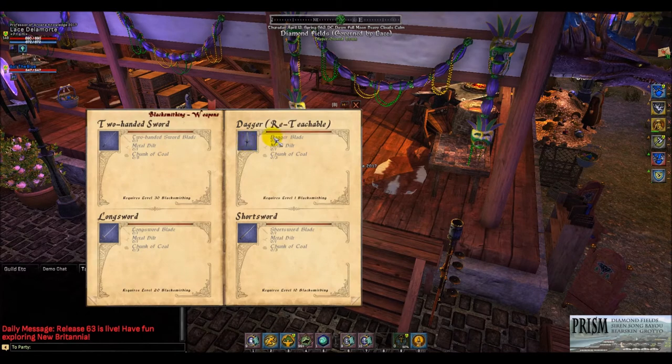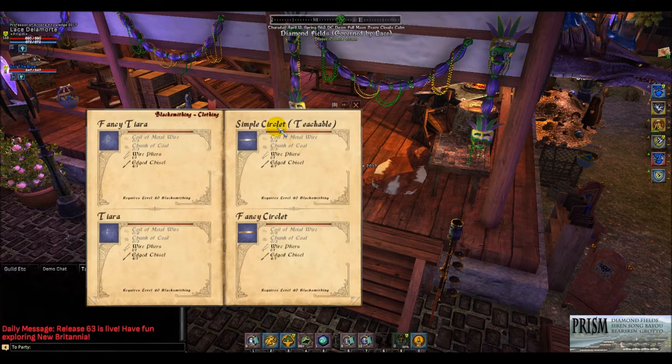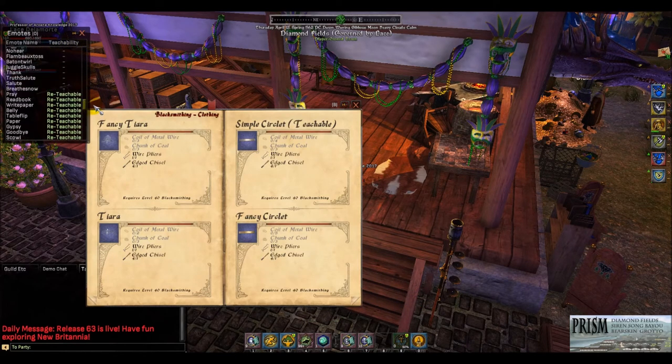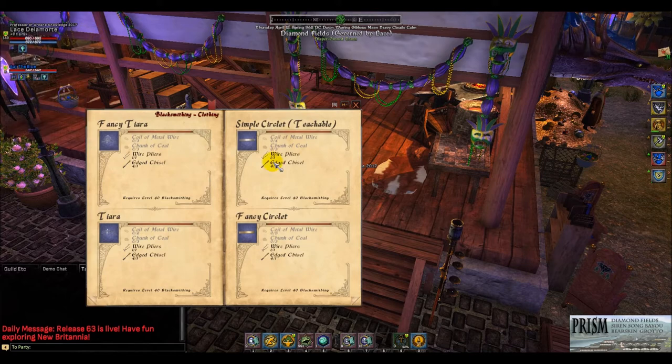With reteachable recipes, if you're in a group you can take the little picture icon and drag it into the trade window to teach that recipe to somebody. Anything that says reteachable can be discovered but also traded. Teachable recipes you can trade to someone but they can't pay it forward. Reteachable means they can pay it forward. Same concept with emotes — you can sort emotes to find the reteachable ones and drag them one at a time into a trade window to give another player the emotes.